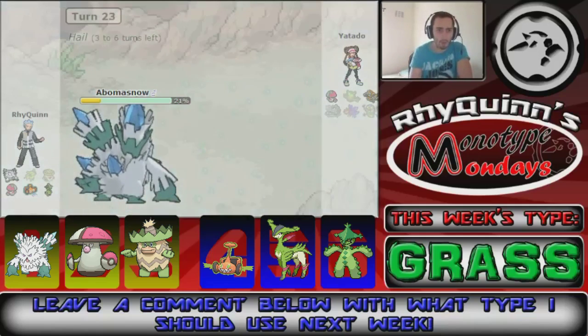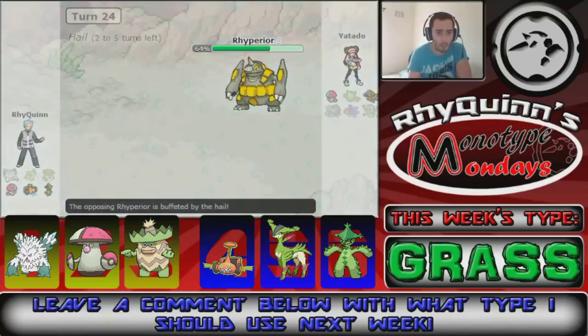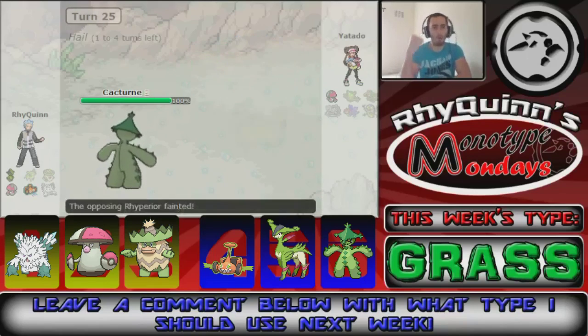Now it's Amoonguss and Rhyperior left. Ice Shard is super effective against both. Abomasnow is slower though, so I use Ice Shard — it only does 20%. Rhyperior has a Life Orb and Earthquakes me out. I switch to Cacturne and use Seed Bomb, which takes out Rhyperior.